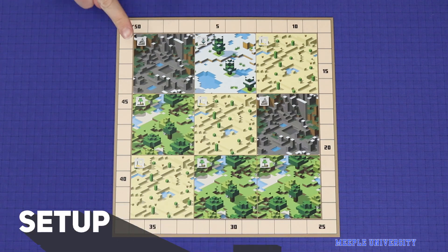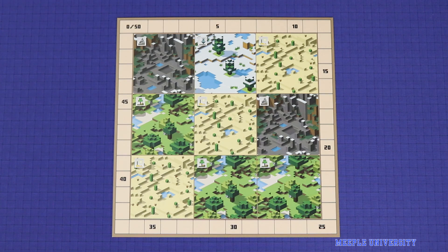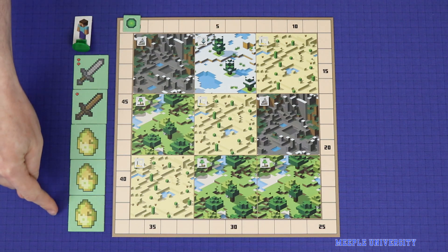To set up the game, give each player a player board. Each board has the same nine squares, but in a slightly different layout. Give each player a matching coloured standee, scoring marker — which is placed on the zero space — and five weapon tiles.